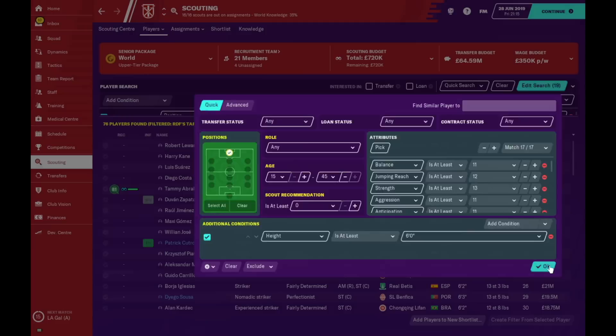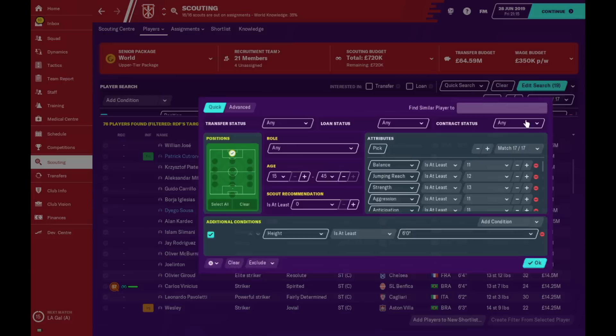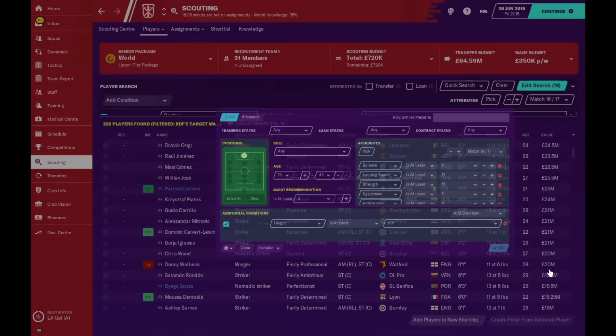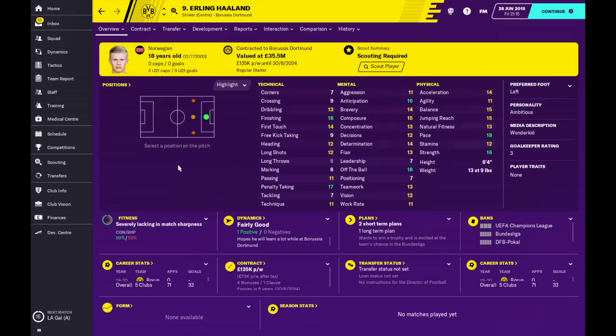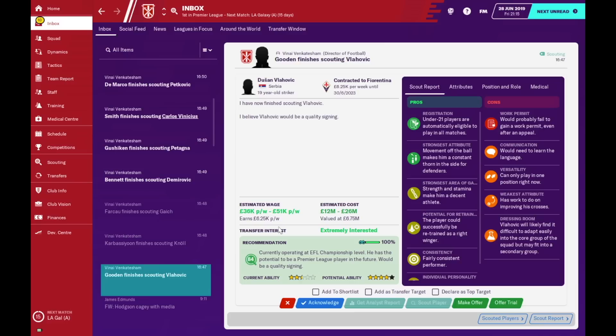Work rate, balance, jumping reach, and strength to hold off the opposition's defense are also selected. When using this filter, if you want the very best target men, you can match all 17 out of 17 attributes and you'll get well-known strikers like Lewandowski and Harry Kane. When you edit the search to 16 out of 17 you get more options — Milik, Giroud, and others who are very capable of playing the target man role. When selecting a player, make sure they have the key attributes: strength, balance, composure, and first touch.